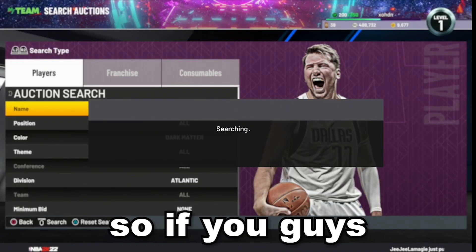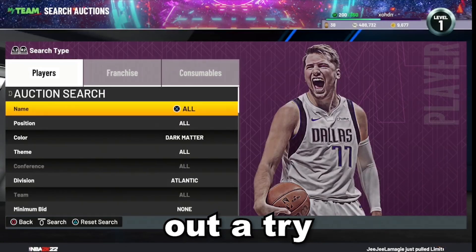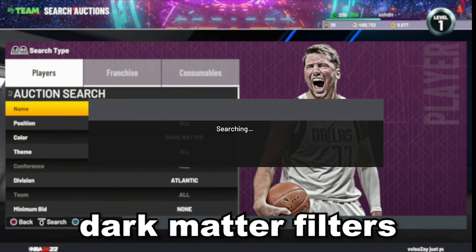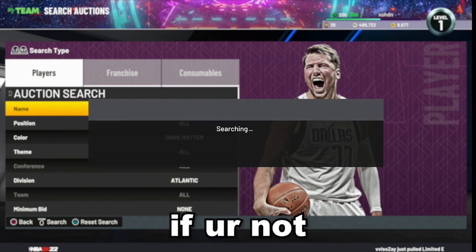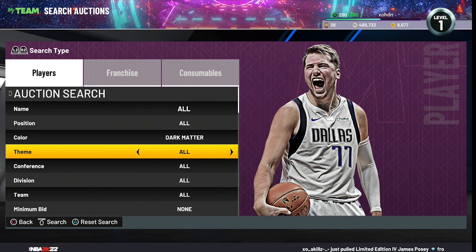These Dark Matter filters are extremely easy to use but take a really long time to see a snipe. If you're feeling patient and want to snipe a Dark Matter, give this filter a try. Make sure you have at least 100,000 MT, because most snipes get thrown up for around that amount. I'd give this filter around three hours to see a snipe. If not, switch to the next Dark Matter filter.